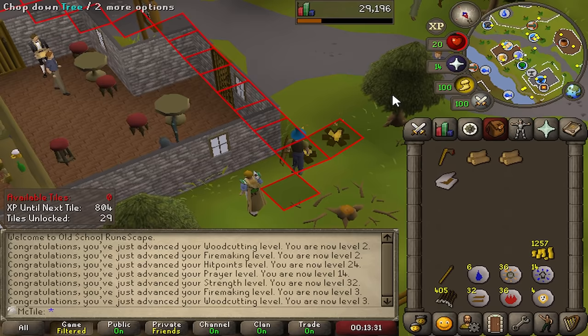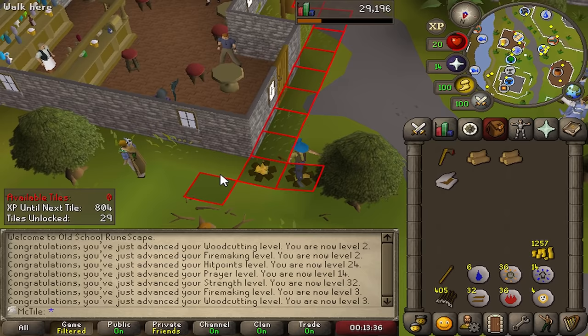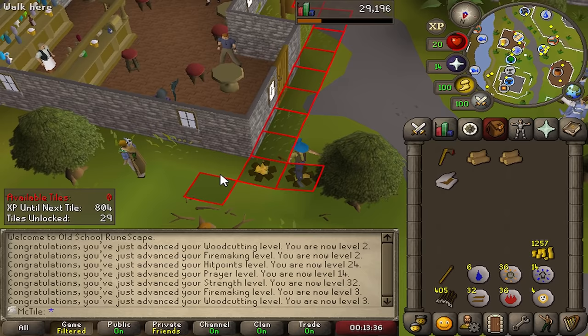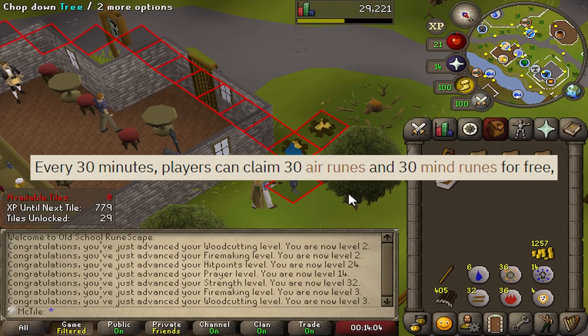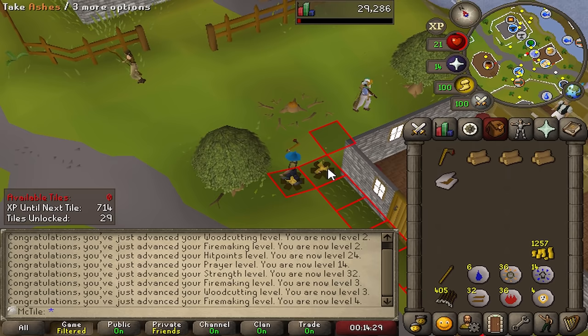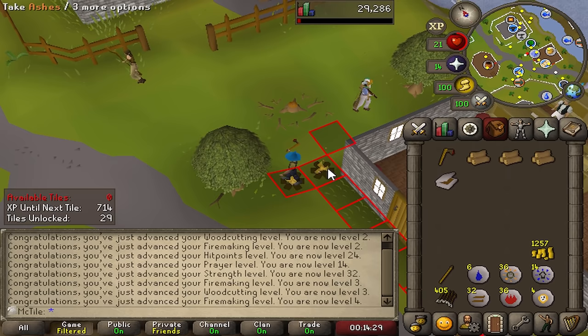I do have a couple paths I can go here. Obviously the more trees I unlock, the faster I get my woodcutting up and the faster I unlock the willow tree — the faster my XP gets, the more tiles I can get. I could also start making my way over to the tutors because I can start farming the magic tutor for 30 air runes and 30 mind runes every 30 minutes. If I farm those runes for a while, I could probably get like 1,000 or even 2,000 air and mind runes to start my magic training with completely free. It's going to be a while before I can access a rune shop, and that magic tutor is my only way of training magic currently.